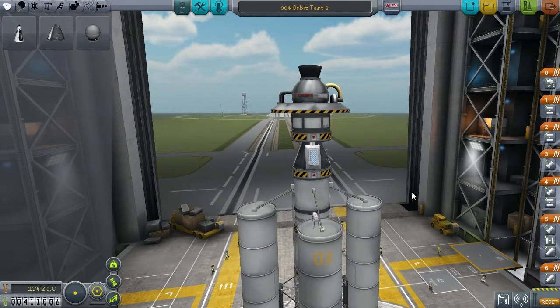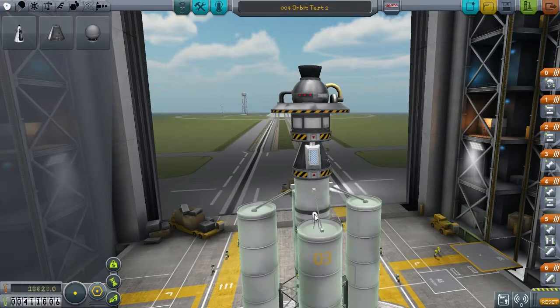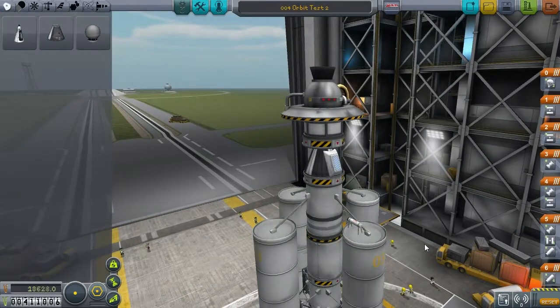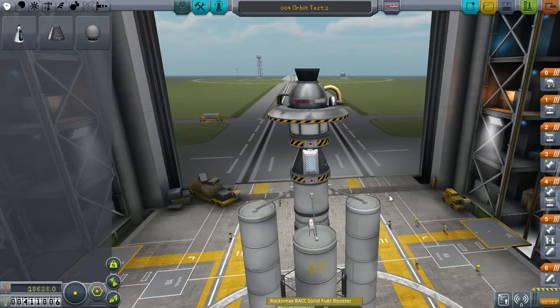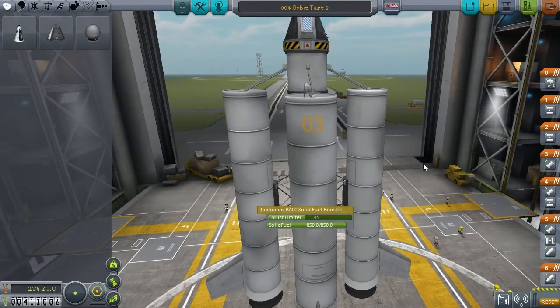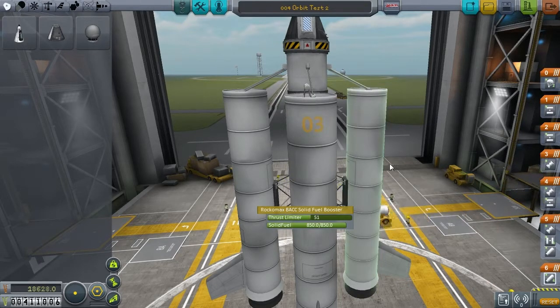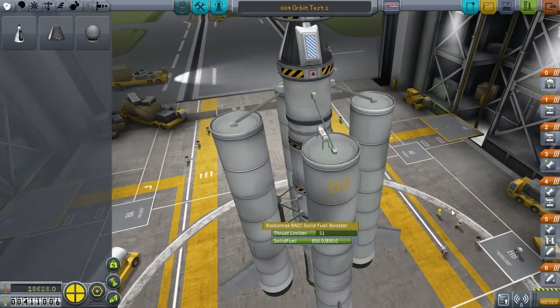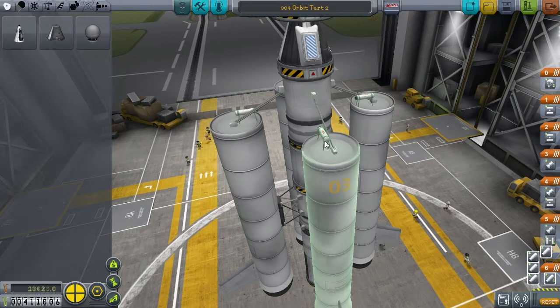That flight did not go as expected. I came back into the VAB and what do I notice? There's only one Separatron, and I think that's why the boosters did not get away from the ship in time — they crashed and burned and everything went very very bad. I'm also going to boost this a little bit to 50 percent. It's hard to get right on 50 for some reason.